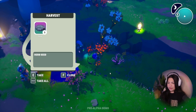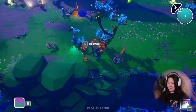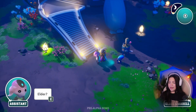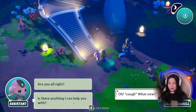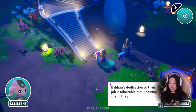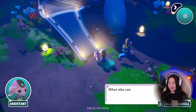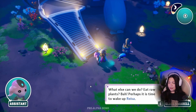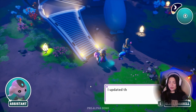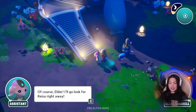Elder, is there anything I can help you with? I was just thinking about this whole food processor business. Bahan's dedication to their job is admirable, but knowing them, they will sulk over that jelly for a long while. Can we even eat it if we can't pick the flavor? What else can we do — eat raw plants? Perhaps it is time to wake up Riza. Hopefully our reliable builder can repair the processor, or at least talk some sense into Bahan. I updated the data cloud, so now your scanner should pick up the signal of nearby pods. I'll go look for Riza right away.